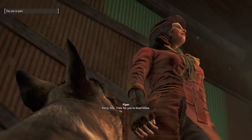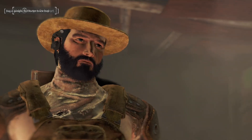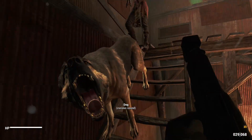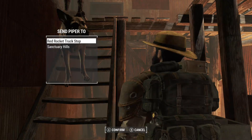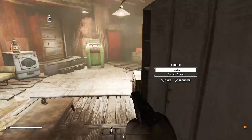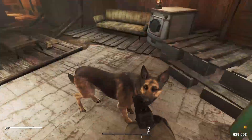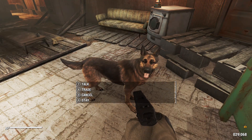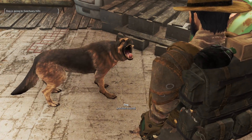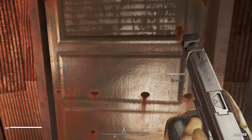Hey boy, Dogmeat! Come on boy. Going home, going home — Sanctuary. I like being a lone wanderer — there is a perk for that obviously. There's also a perk for Dogmeat, but I think having a companion can affect your stealth if I'm not mistaken.